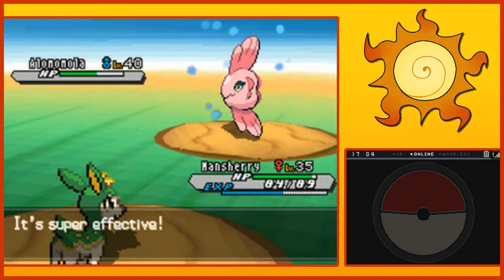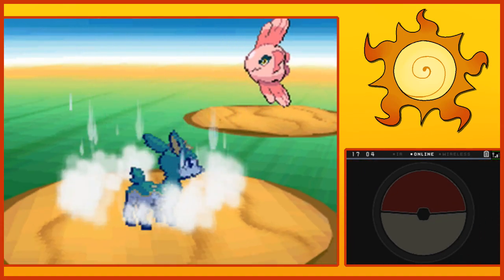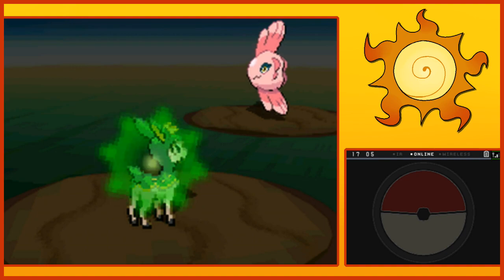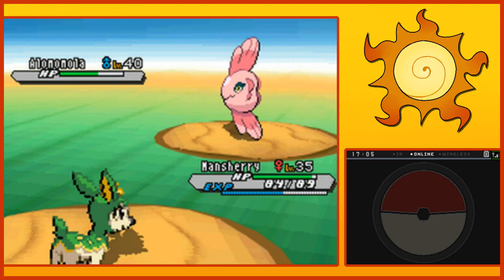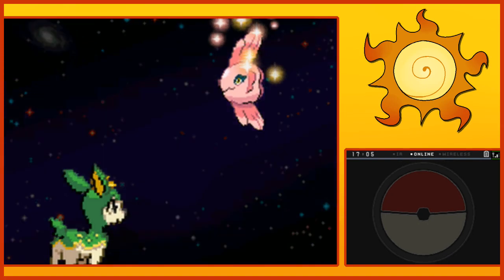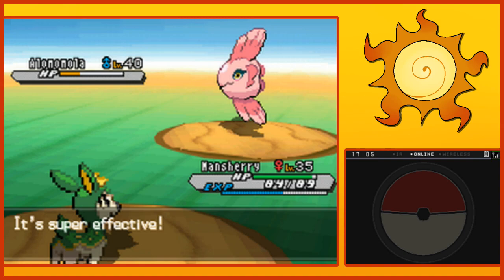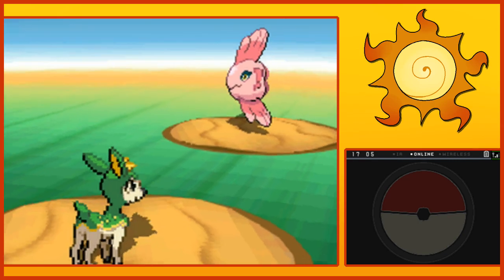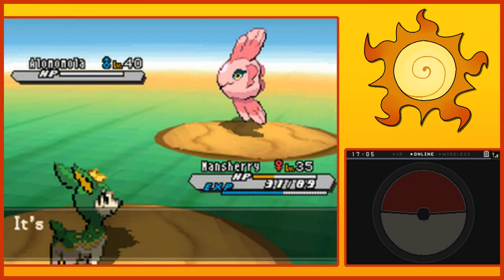Alright. Alomomola does have quite a bit of HP as well. Special Defense fell. Soak. Monster transforming to Water-type. Do you know an Electric-type move to make this worth your while? Well, the Wish came true. It's fine. It knows a lot of those. Probably should not be wasting Manchiri's PP like this, but it all works out.